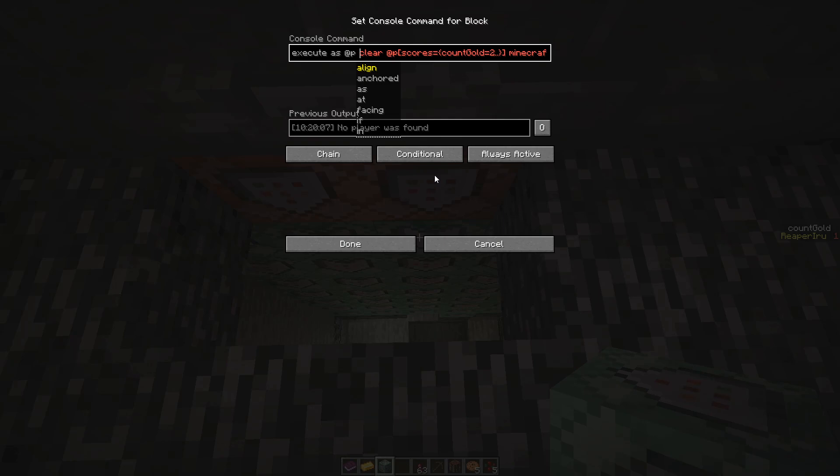That way you know it's always the closest player — the same player as before. Then you have several options. You can use 'if entity' and specifically say: if the player that presses this button, that is closest to the button, has 'count gold' two or more...